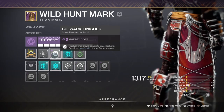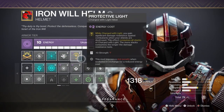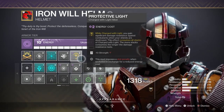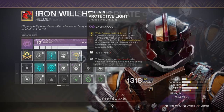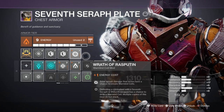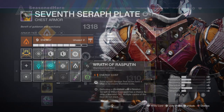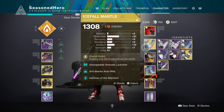We only have mods that will actively trigger the moment we hit their conditions, which will be constantly. Protective Light will activate the moment we collect all power orbs and reach critical health. With all the protection mods and gear, it's always wise to have such a mod when things don't go as planned, which can be an issue when using Icefall Mantle and its negative effects. Warmind Cells don't require much thought or planning unless you plan to use them to a higher degree. For Head we have Discipline, Ashes to Assets, Machine Gun Ammo Finder, and Protective Light. For Arms we have Unstoppable Grenade Launcher, Anti-Barrier Auto Rifle, and Hammer of the Warmind.